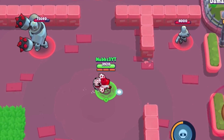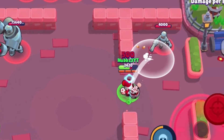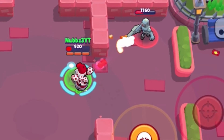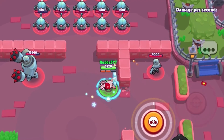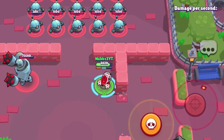This gadget makes your next attack do something special. A lot of brawlers have something like this where it affects your next attack. But if you hit somebody with this attack, then they get stunned for one and a half seconds. It's kind of like Frank's super. It's probably going to be pretty hard to hit, but if you hit them with this, they can't really dodge your other attacks, so you can just kill them. That's going to be really good.